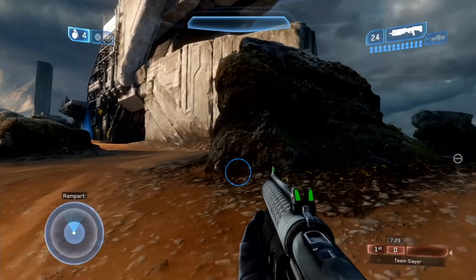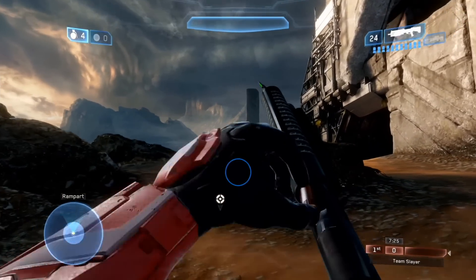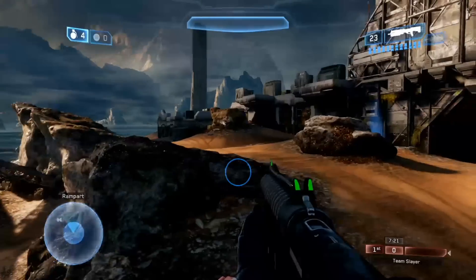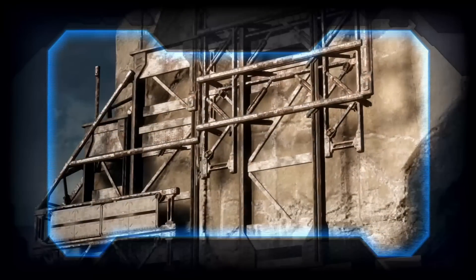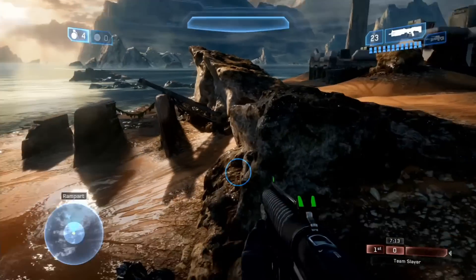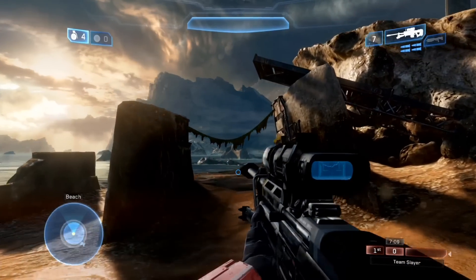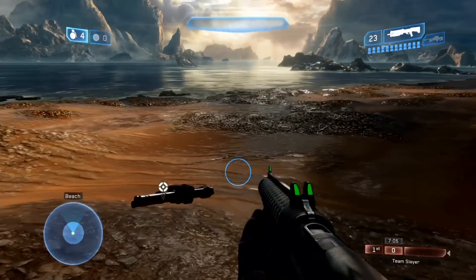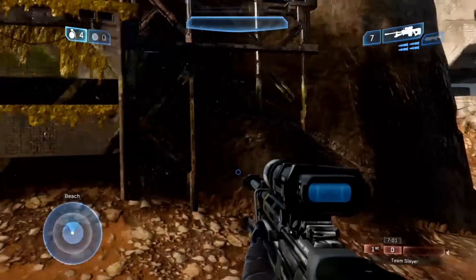The shotgun has been moved as well — it's been placed here rather than towards the dark tunnel over there. A silenced SMG has been added on the other side of this area. The Forerunner structure has been worked around a little bit, and a few UNSC structures have been added. You'd probably remember there used to be a rocket launcher spawn right here, but they made a minor change and moved the rocket launcher right behind here.